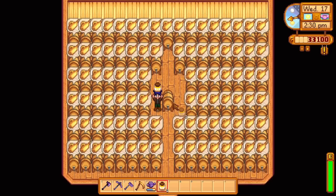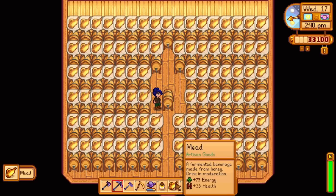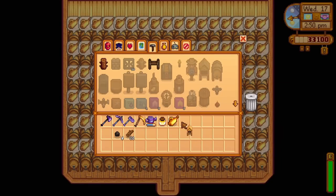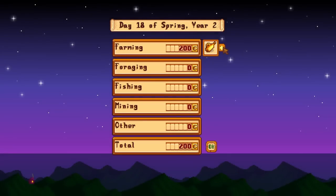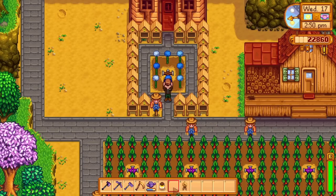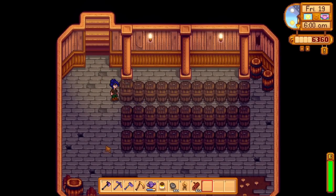With 1 honey, a keg will create mead within 10 hours in-game. Although bee houses — available to craft at level 3 of farming — will produce different types of honey based on the nearby flower, this will not actually affect the value of mead. Mead can be sold at 200 gold, which is double the value of basic honey, or when consumed will replenish 75 health and 33 energy but you'll lose 1 speed. Mead can also be aged within a cask in your basement to increase its quality.